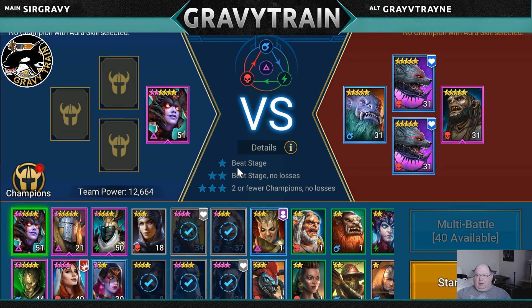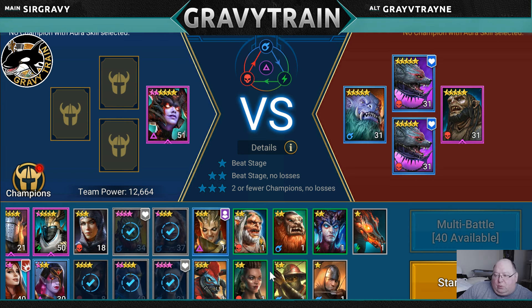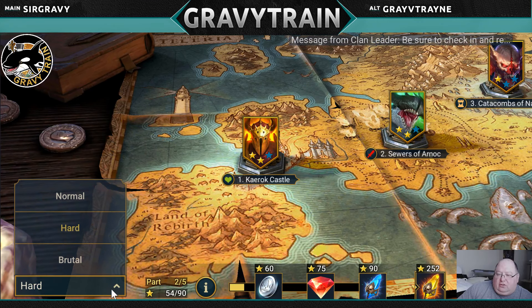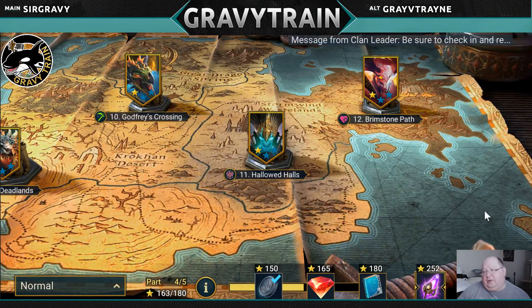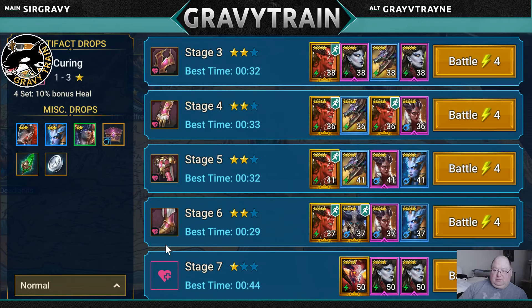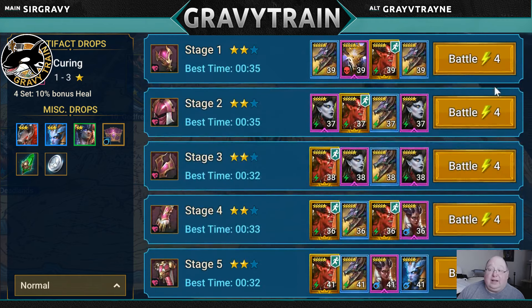Here's what I was talking about for stars: beat stage, beat stage with no losses, two or fewer champions with no losses — that's how you get all the other stars. I'm going to go back in eventually and take two heroes through and beat the whole normal campaign, because the more stars you get, the more of those rewards you get. You can also take low-level heroes in here and have a strong hero carry them through the dungeons to level them up.